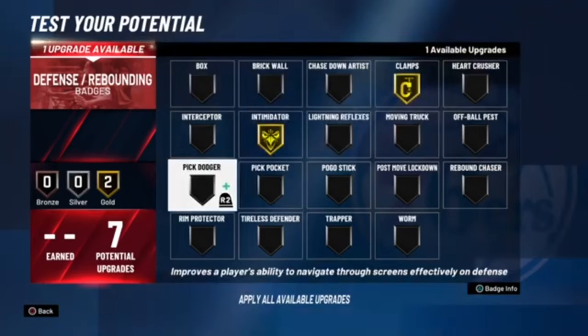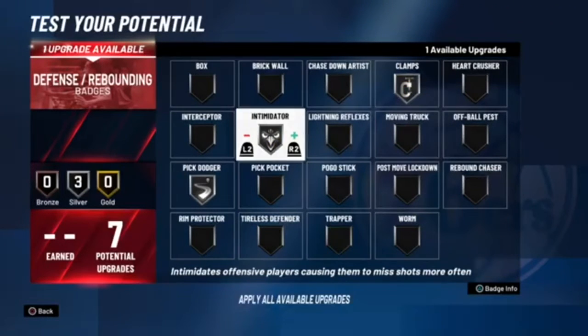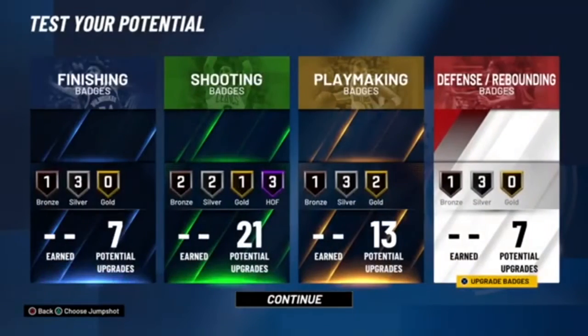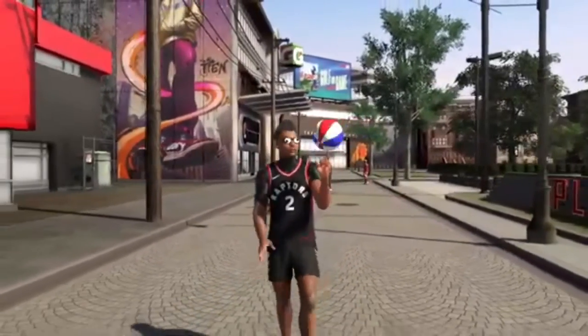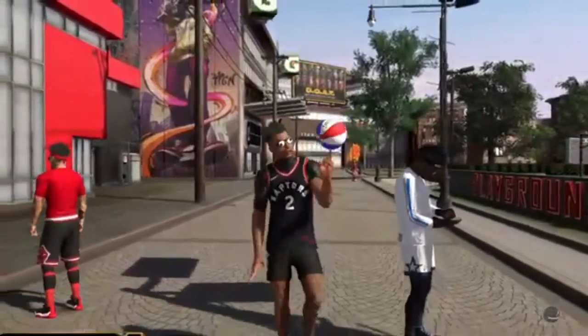For the defensive badges you obviously want to go with clamps, intimidator, and maybe some pick dodger. If you want to get some pickpocket so you can get steals from centers with low ball handling, that works too. If you missed anything throughout this video make sure you go back, pause it, and get those attributes and badges.